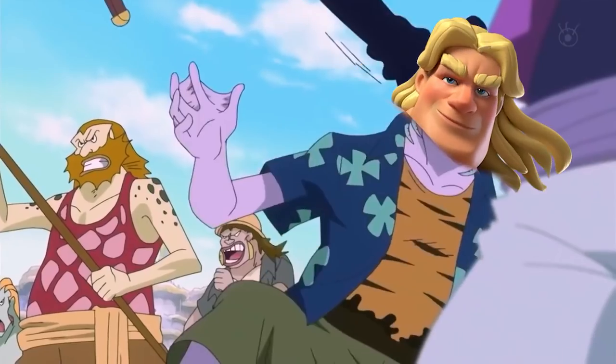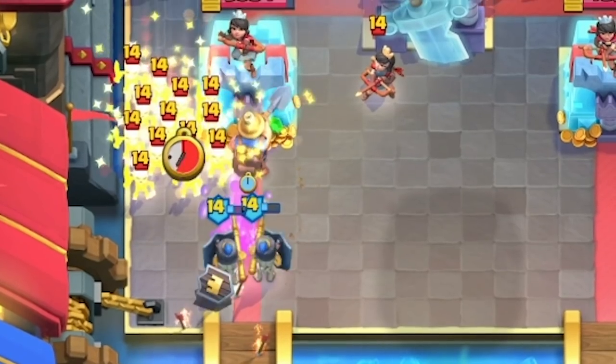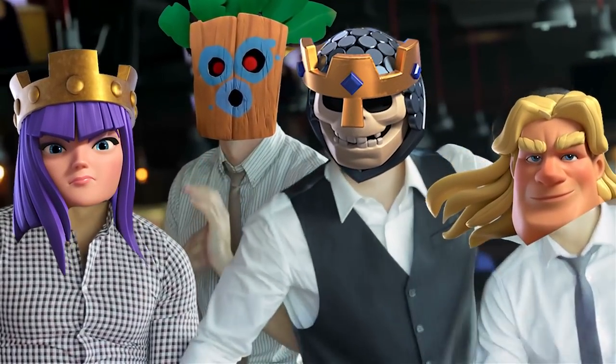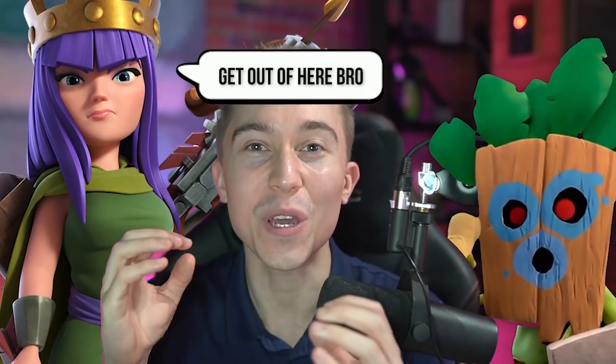Guards are phenomenal at shutting down Golden Knights, Sparkies, and Bridge Bam, and on offense with Miner they pack a punch. Dark Goblin is probably the best card in the game that isn't a champion, and if you want to run Archer Queen instead, you can always do that.